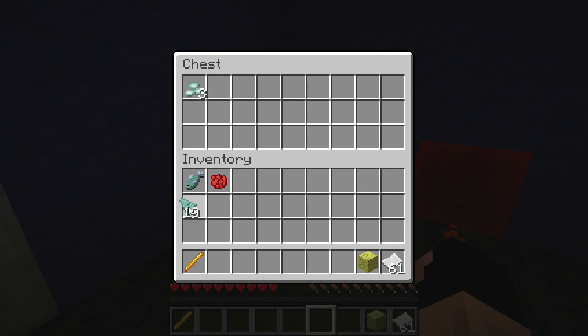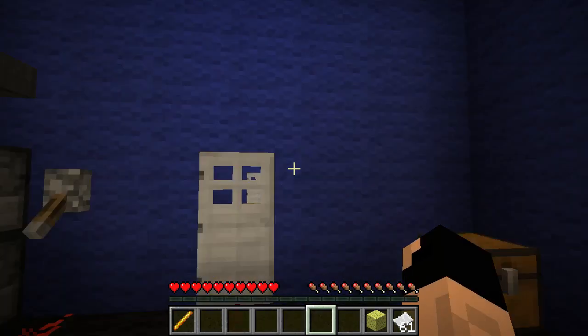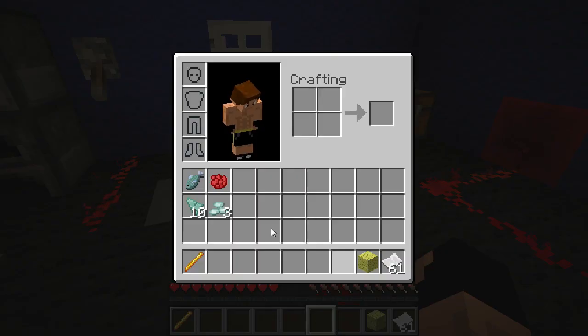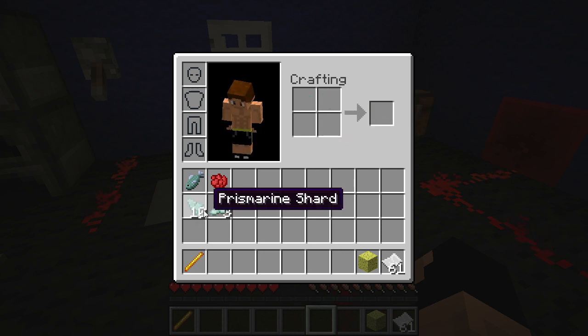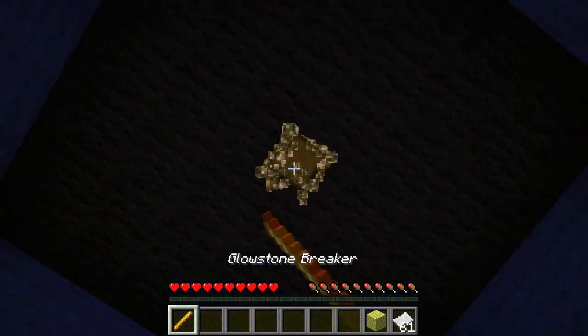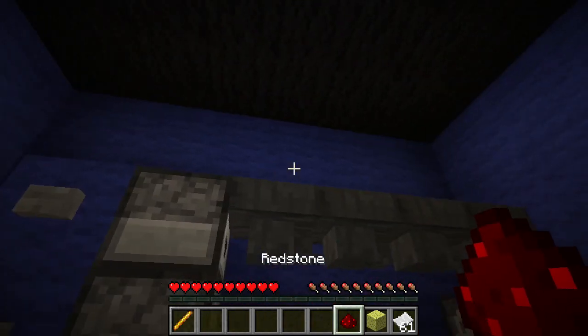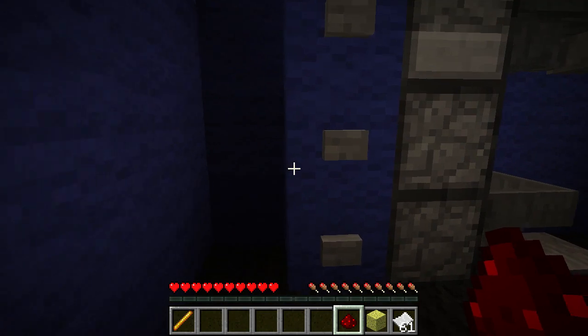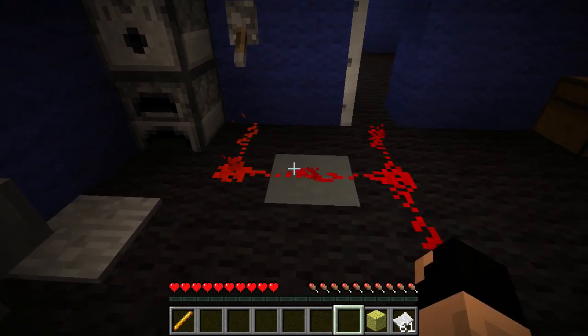Prismarine shards and prismarine crystals - I have a feeling those are not going to help at all. I can make prismarine blocks but I don't want to use these in case I need them later. Oh, let's break this - oh, are you kidding me? So this whole contraption was for nothing. Really? Okay, moving on to the next room.